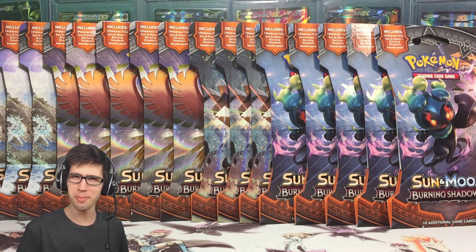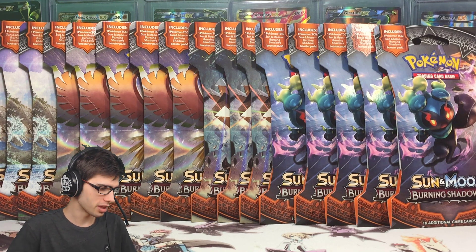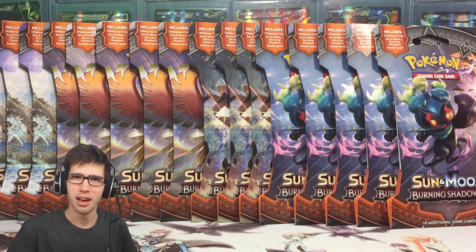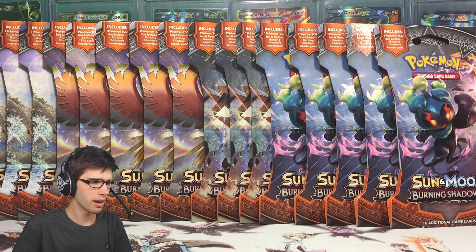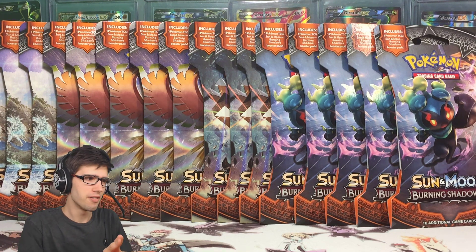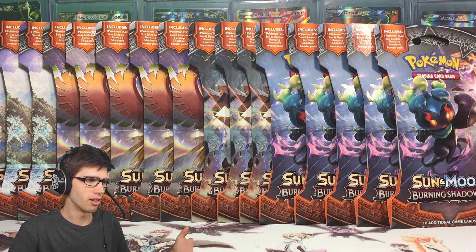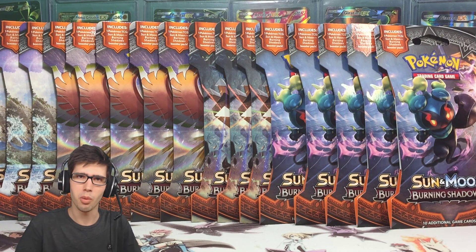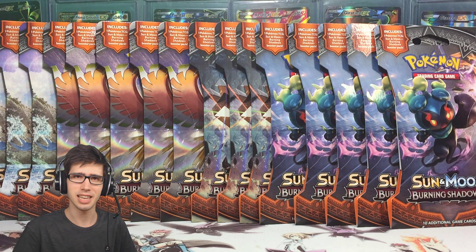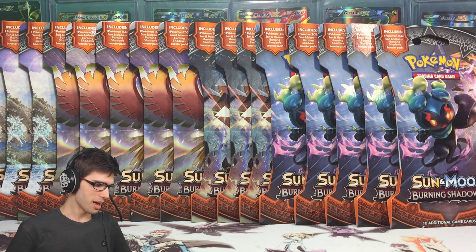As you guys can see, we have a whole heap of Burning Shadows sleeved booster packs. What I want to try today is opening these packs at complete random. The aim of today's opening is basically to open until we hit an Ultra Rare. If we hit one within the first five packs, we'll cap it off at five. But if we don't hit an Ultra Rare within five packs, we'll keep going until we do. If you guys are keen, be sure to drop a like down below and subscribe if you're new to the channel.